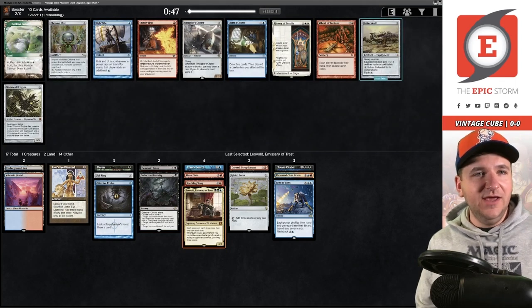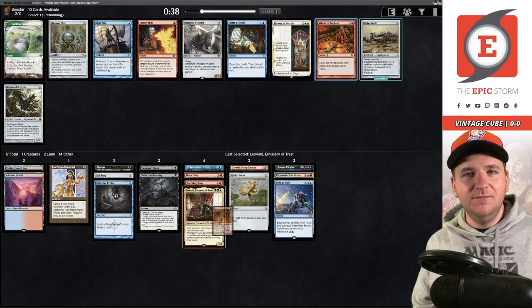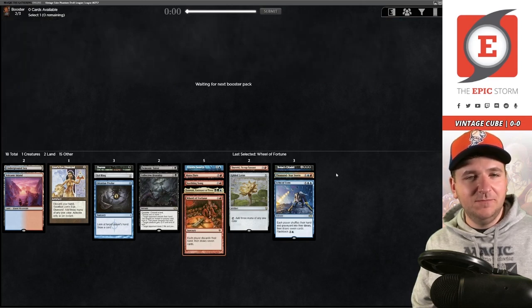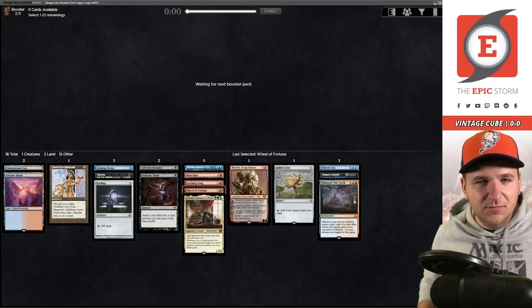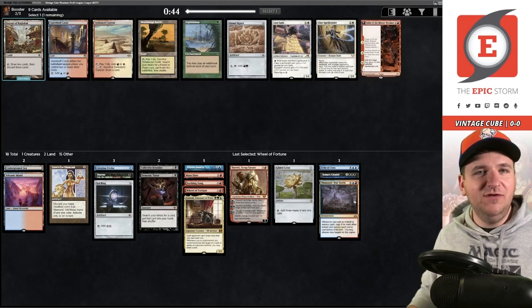High Tide versus Wheel of Fortune — we're taking the Wheel. I'm sorry, High Tide. I only have the one Untapper right now anyway, and Wheel is just busted. Maybe we'll get to wheel the High Tide back. Right now we have Echo of Aeons and Leovold, which is a combo, but I don't have a lot of green fixing.